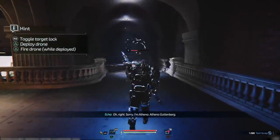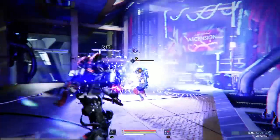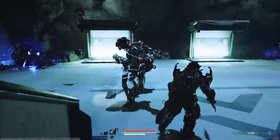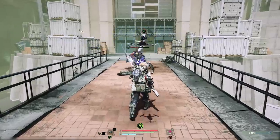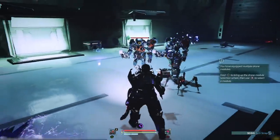Following you is your faithful combat drone, which can be fitted with several different modules, including EMP grenades, Gatling cannons, powerful charged lasers, industrial magnets, and sniper rifles. These can be used between your attacks for devastating combos, as well as openers and finishers to your fights.